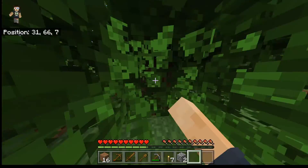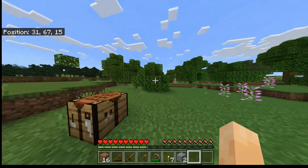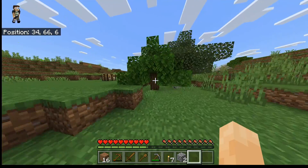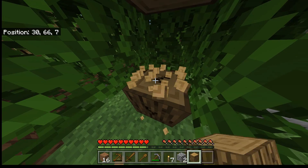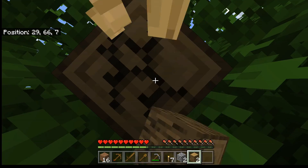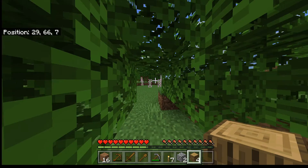First we need to chop down a tree to get the wood. Trees in Minecraft — everything is made of blocks — so trees look like this, or like this, or like that. Anything that you see with leaves is a tree, and leaves look like this, the thing that I just broke.